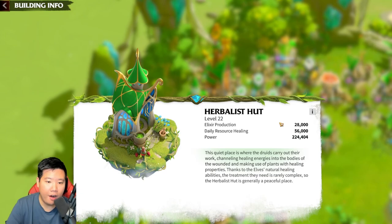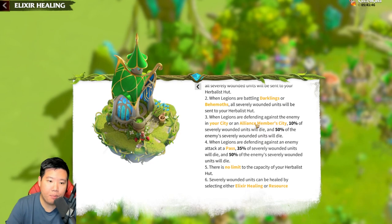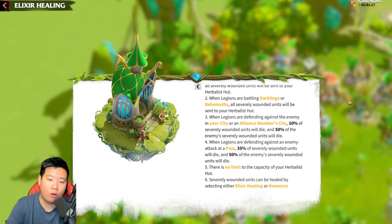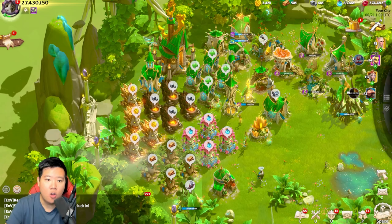Another important building is your hospital. You need to really understand how the system works. If you get attacked, 10% of your severely wounded will die, while 50% of the enemy's severely wounded will die — so the enemy has more casualties than you. However, if the enemy is much stronger, you may see in the battle report that you are losing. The key factors to focus on are heroes, the amount of troops, and your technology — these will help you significantly.